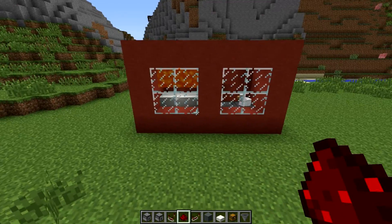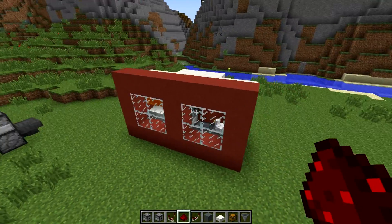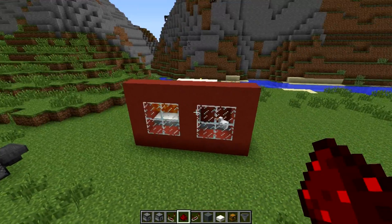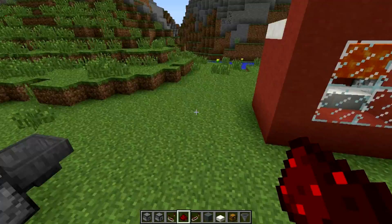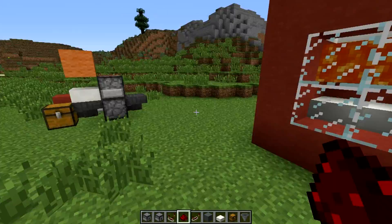Hey guys, it is Storm. I am back and I hope you are well. I'm going to show you a chicken cooker farm — whatever you want to call this thing. This little design I've been using in my single player world and I thought I would share it with you. This is just a very simple automated farm where you'll get cooked chicken and feathers.